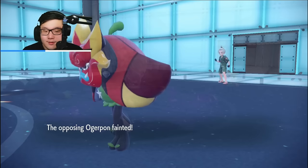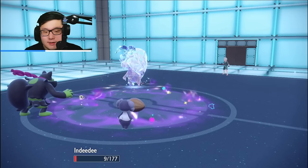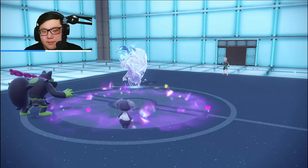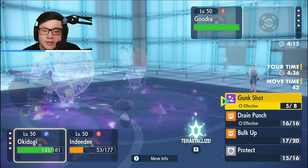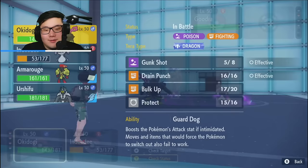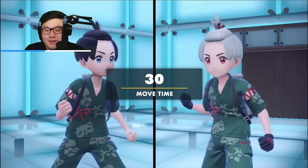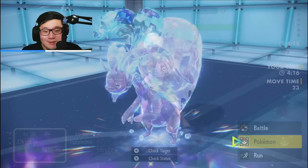I wish I had Psychic to fish for Special Defense drops. Body Press — Indeedee survives, which is nice. Get a Citrus Berry. Should I switch out Okidogi, or do I just go for a Gunk Shot Poison now? I could Follow Me then go into Urshifu. You know what? I want to see the Stored Power actually. I'm going to make this play — I'm going into my Armarouge and I'm going to go for Follow Me.